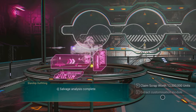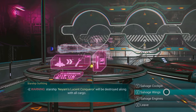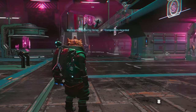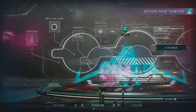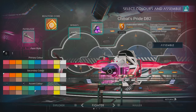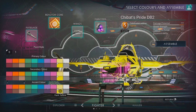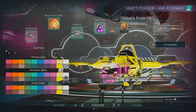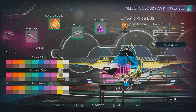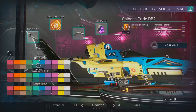A new interaction called the Starship Fabricator has been added to the space stations. You can now disassemble starships at the starship outfitting station to break them into reusable components called customization modules. Then using salvage customization modules and a new item we can purchase from technology merchants called the Reactor Core, we combine them to complete the design and to determine the class and stats of your new starship. We can do this for fighters, explorers, and haulers. We can also decorate our new custom starships with a variety of paint designs, including some tints and shades unavailable in galactic standard starships.